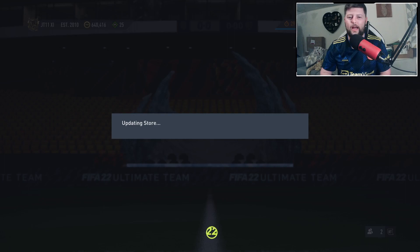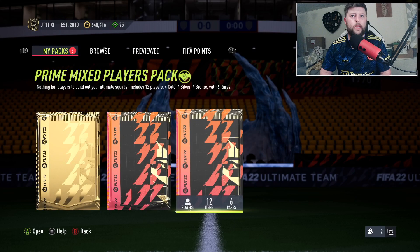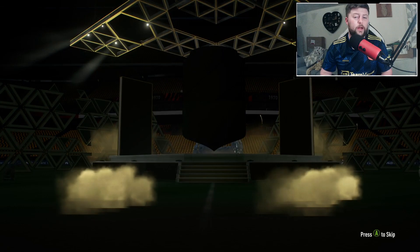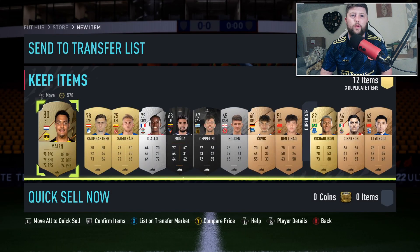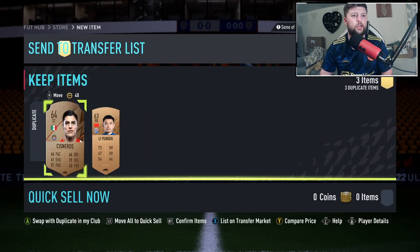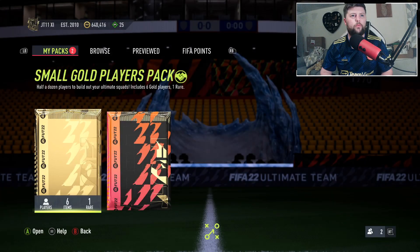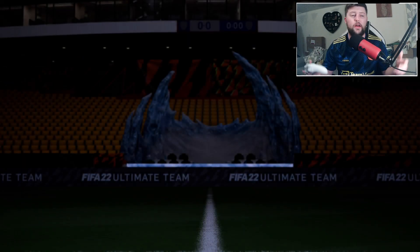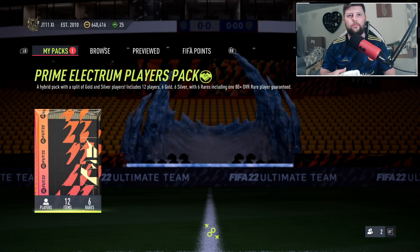Looking at the packs you get back as guarantees: the Small Gold Players pack has an 80+ guarantee, a Prime Electrum, and a Prime Mixed Players pack - all three tradable. You also get a Prem Silver pack. From the Small Gold Players you never know - you might get a walkout, a headliner, or an icon, or you may just get items to go back into the club and keep cycling.